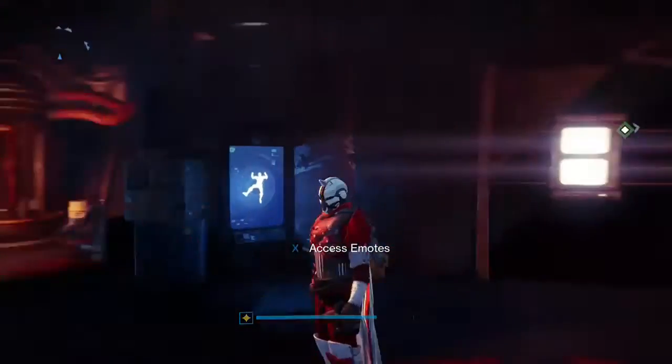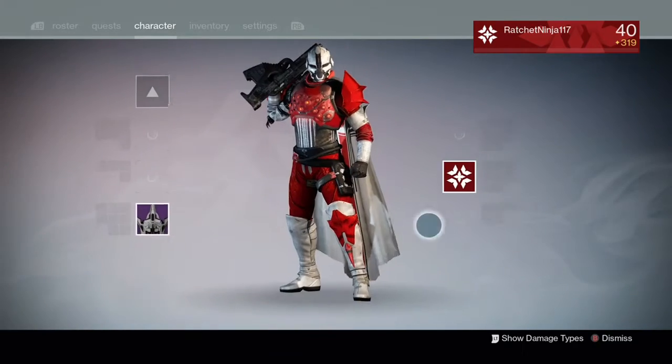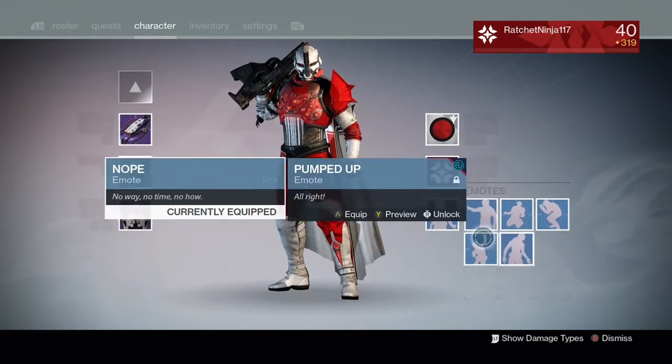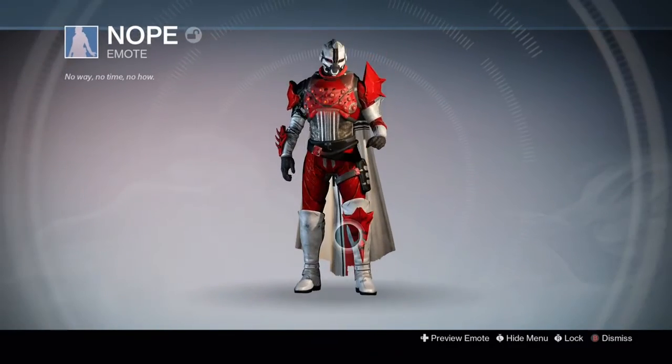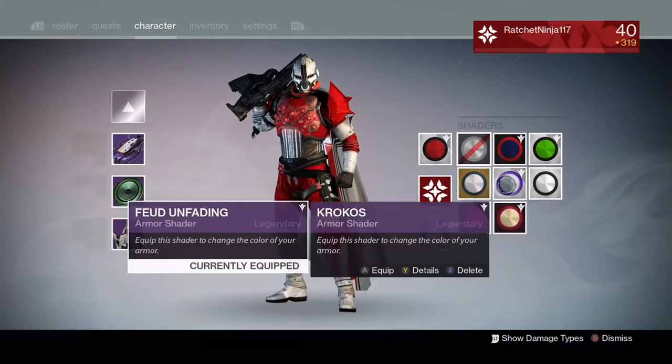If you've seen the new emotes, there are also five or six brand new ones you can buy with silver, but these are the only two you can get for free. I recently just found this out — I just finished my last game of Crimson Doubles and wanted to check out the kiosk.